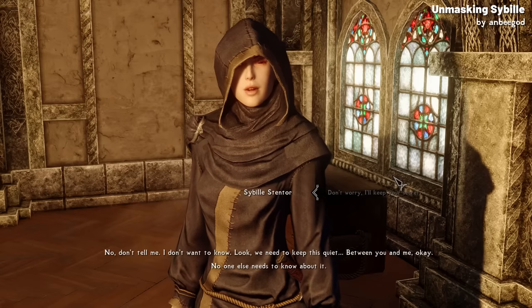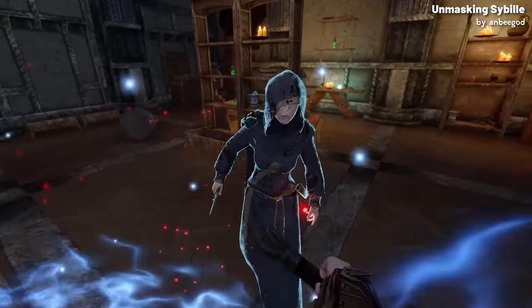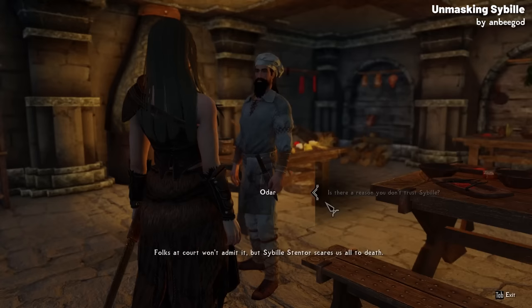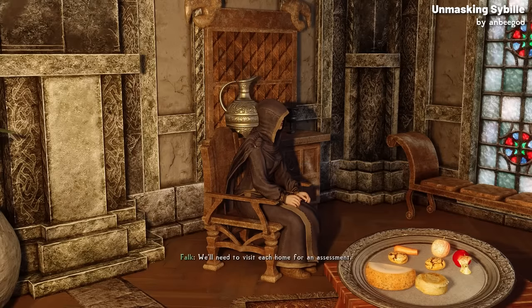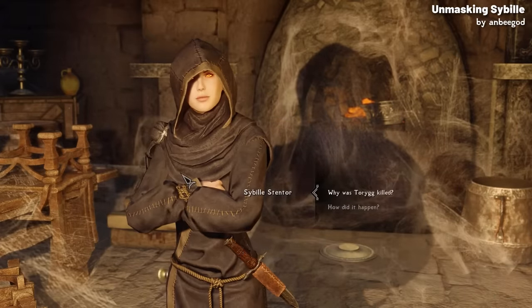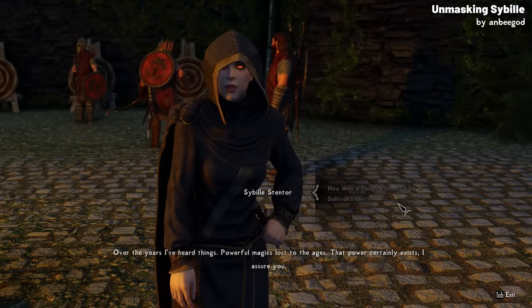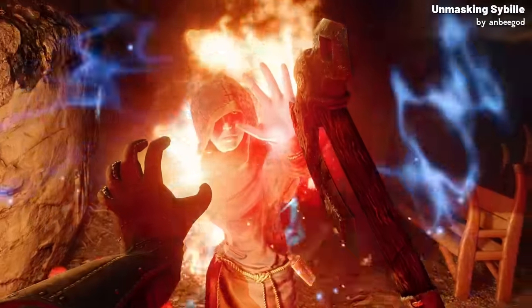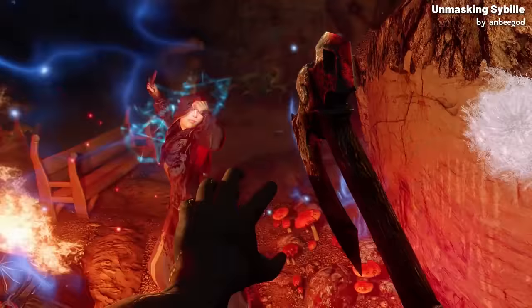You can keep her secret, confront her, report her, or eliminate her yourself — each choice affects your relationship with her and comes with specific rewards. You can begin the quest by talking to Melaran the wizard or Odar the cook, or by finding evidence of Sibylle's misdeeds around Solitude, and it's designed to feel natural, like stumbling upon a secret. The mod doesn't use AI for its dialogue — it's all handcrafted, relying on existing game assets and smart editing of the voice lines. There's no need to start a new game, as the mod fits seamlessly into your existing playthrough.